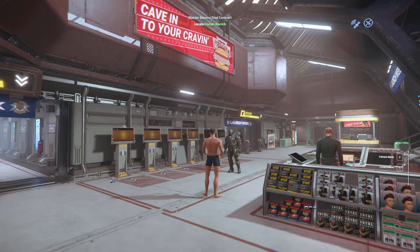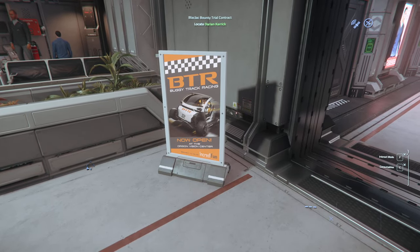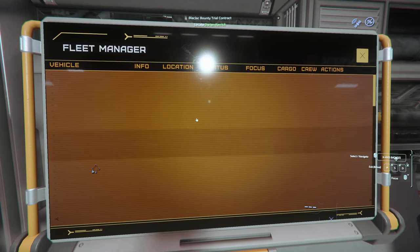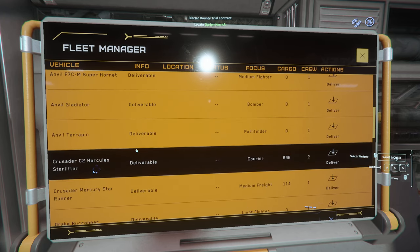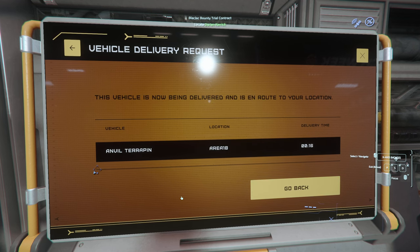Drake is kind of a little outlaw, but that's why we like Drake. Let's see if it's going to let us get any ships out. Welcome to the ASOP vehicle retrieval system — oh it does work! Let's fly a Terrapin, I love the Terrapin. Let's get this out. Requesting delivery — 20 seconds. That's really not bad. Servers are running really well.